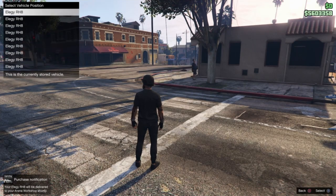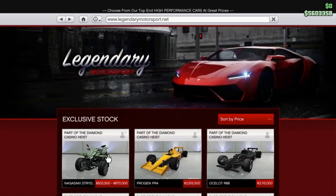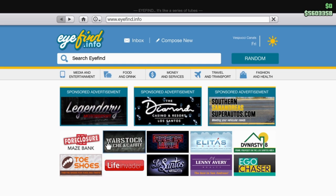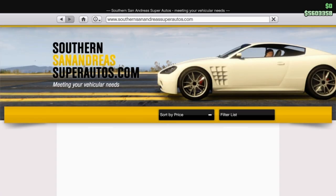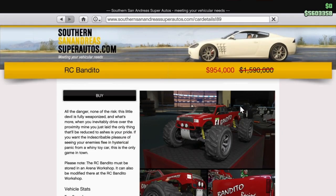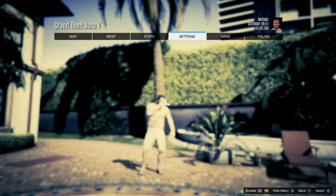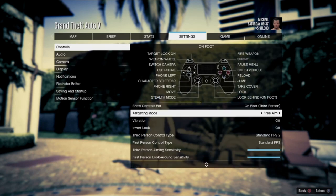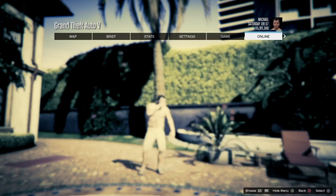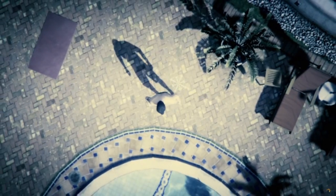As you guys can see right here, my whole garage is full of LEDs. Now you guys want to scroll all the way down until you see the RC truck. As you guys can see it right now, it's 954k. If it's not on sale, you could get it for a million and 500k — that's a lot of money. Right after that, you guys can go to story mode, go to settings, go to controls, go to targeting mode, and make sure targeting mode is on free aim. If you guys are not on free aim, you guys cannot do this. So right after that, load into an invite only session.